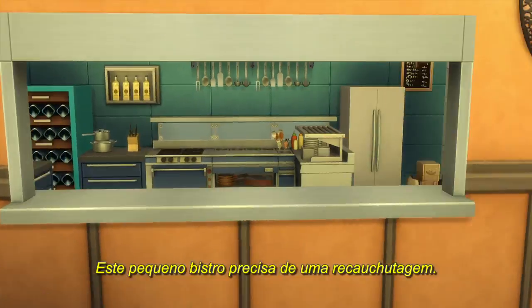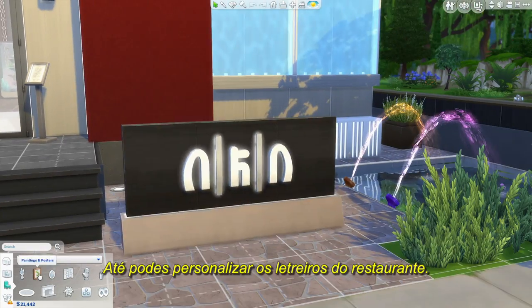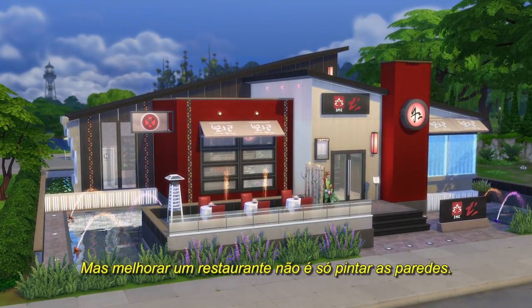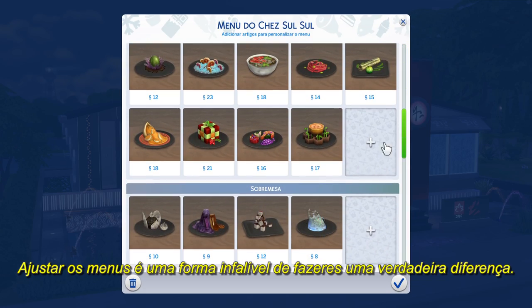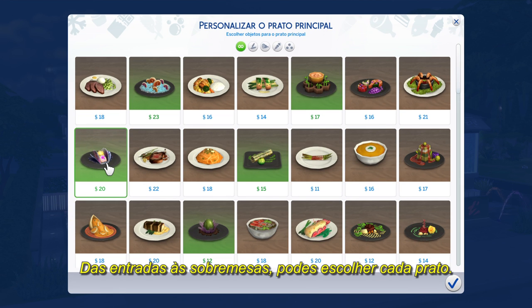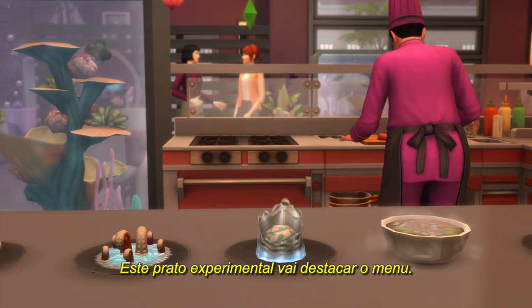This little bistro needs a makeover. The new aquarium looks great, and you can even customize the restaurant's signs. But improving a restaurant takes more than just a fresh coat of paint. Adjusting the menu is a quick and surefire way to make a real difference. You can pick every dish from appetizers to desserts. How about a space taco? This experimental dish will set the menu apart.